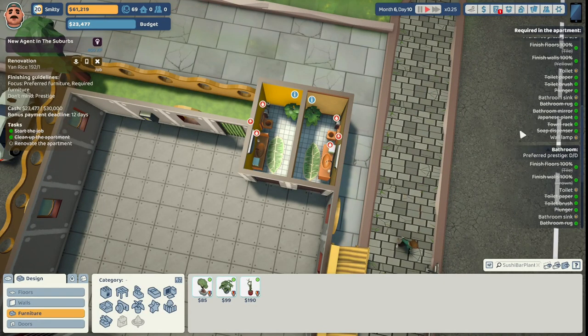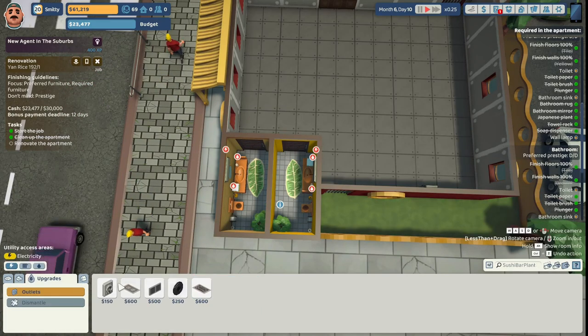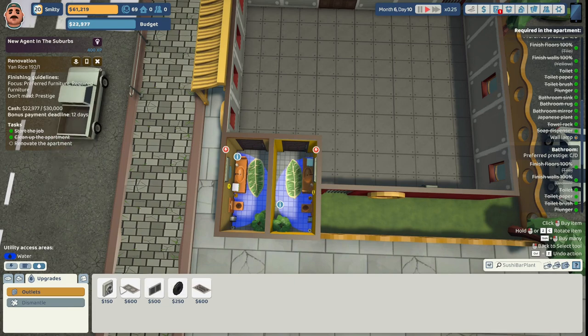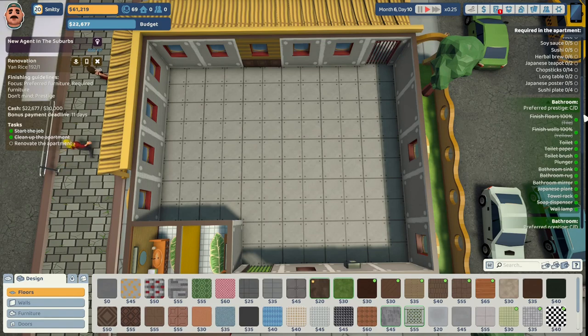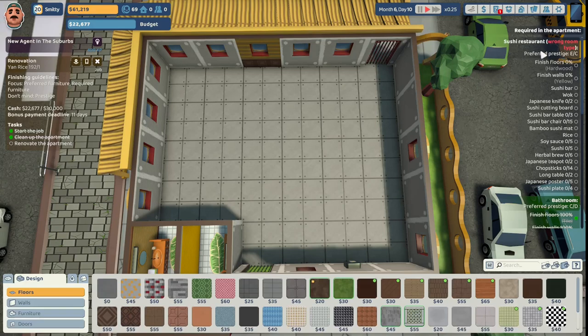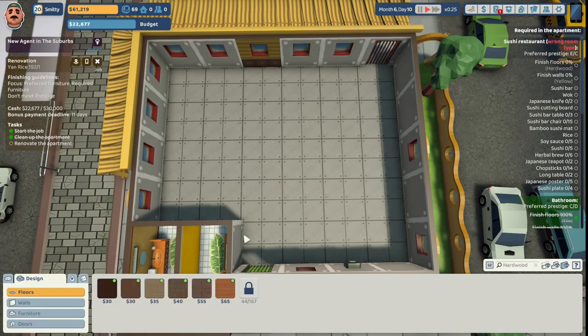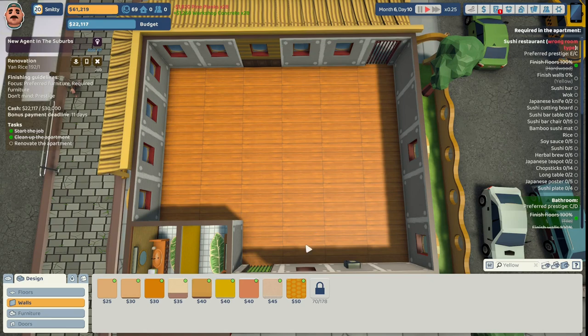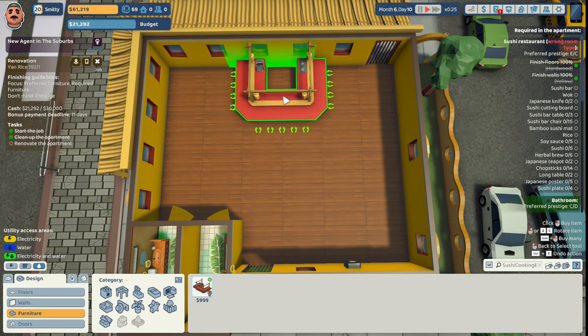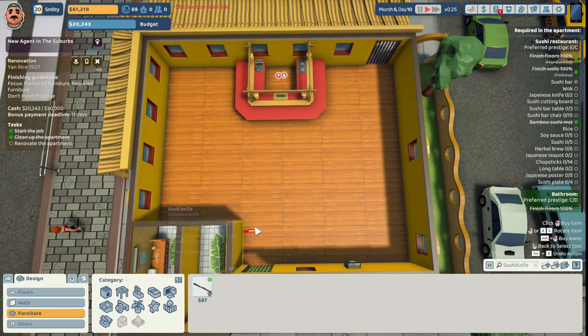We add water taps on both sides and lighting — both bathrooms move up to a C out of D. Now into the main restaurant: they prefer hardwood floors, so we'll do pine planks. They want a yellow wall — sunny yellow. We'll place the red sushi bar back where it originally was.